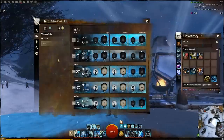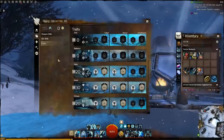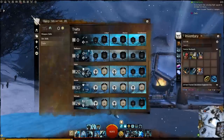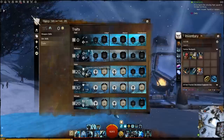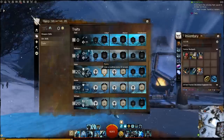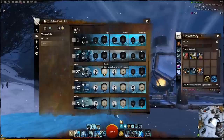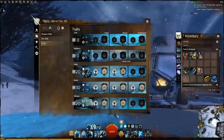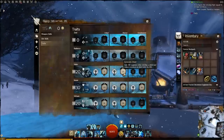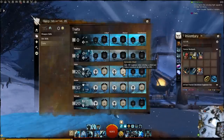For the traits, I'm running a 0/0/20/30/20 build — 20 points in Valor, 30 points in Honor, and 20 in Virtues. In Valor, I have Purity, which removes a condition every 10 seconds. Because your base health is so low, you need a lot of condition removal. The second Valor trait is Honorable Shield, which adds 90 toughness when you're wielding a shield — this is why the main weapon set is a mace and shield.